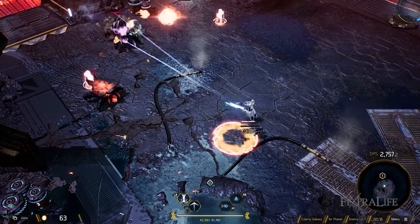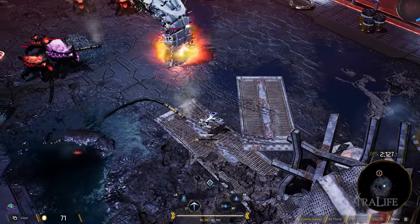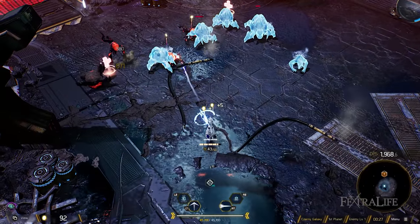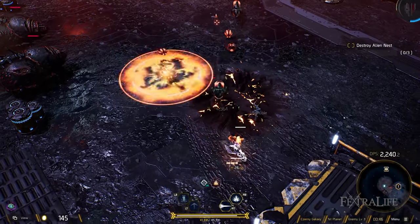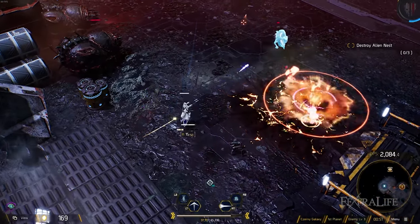Teleport is very good if you like mobile classes, so consider a light archetype if mobility is your priority. Ice wave destroys projectiles around you in a 360-degree AoE and freezes all enemies. This is a really really good ability when you're surrounded and enemies are coming from all directions — use it and then gun enemies down and clear a path. Probably one of the best abilities in the game.